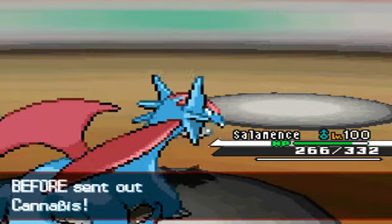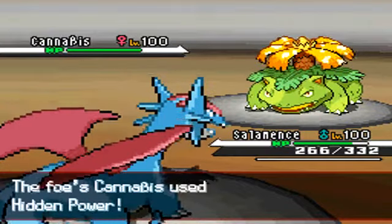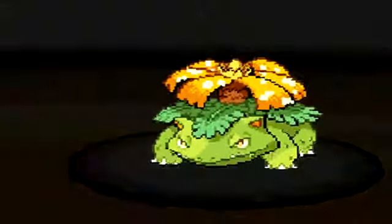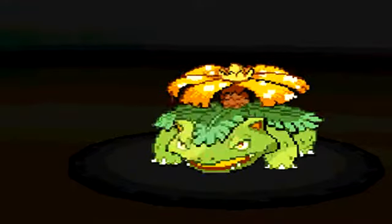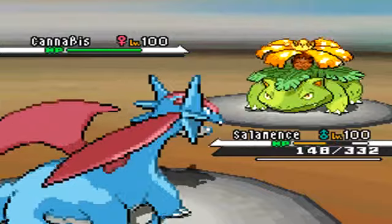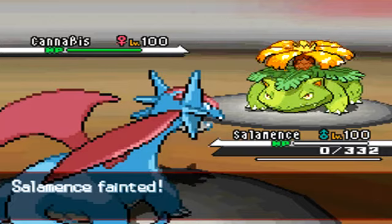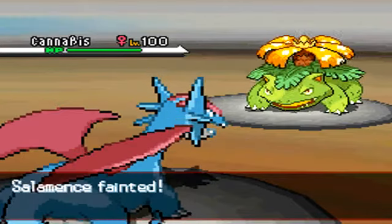He sends out his Venusaur, and here I really thought his Venusaur would have gone for Sludge Bomb or tried to use Sleep Powder. I was not expecting Blizzard — I've never seen that on Venusaur. That surprised the crap out of me, so Salamence is down. The score is currently 5-4.